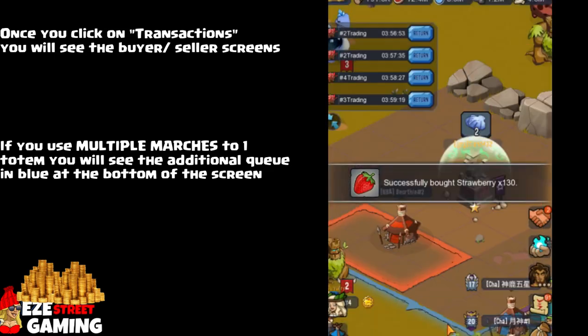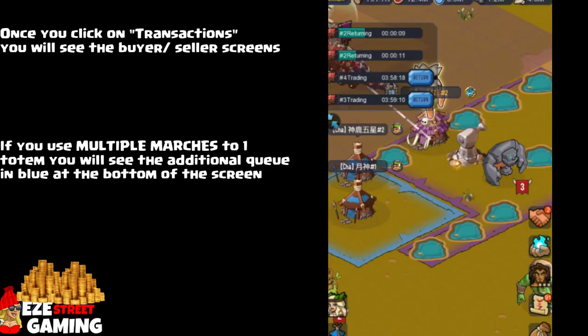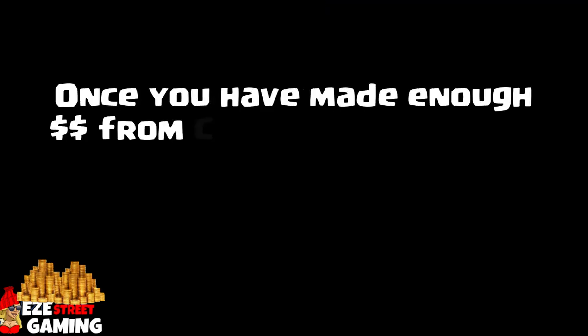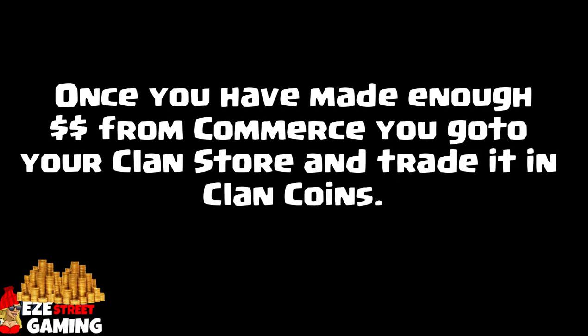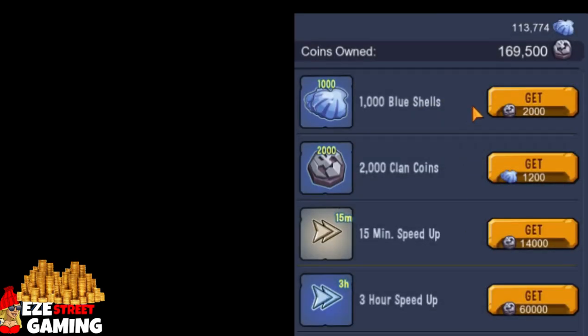They give you a daily limit on how much you can sell, which is a pretty high limit — I didn't even come close to it. Once you've made enough money from commerce, you can go into the clan store. At the very top you'll see an exchange system where 1,200 shells gets you 2,000 clan coins. You can trade in all the shells you want for the appropriate amount of clan coins, then buy things like shielding with those clan coins.